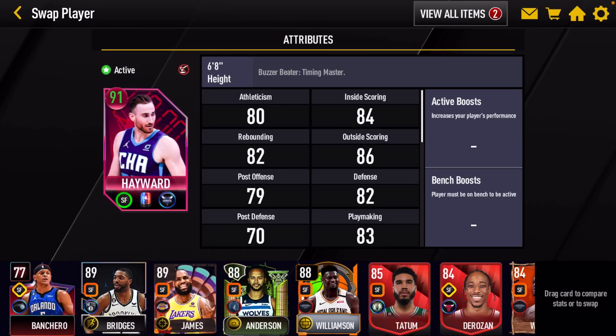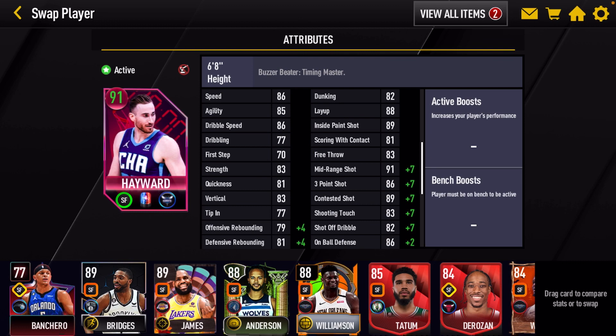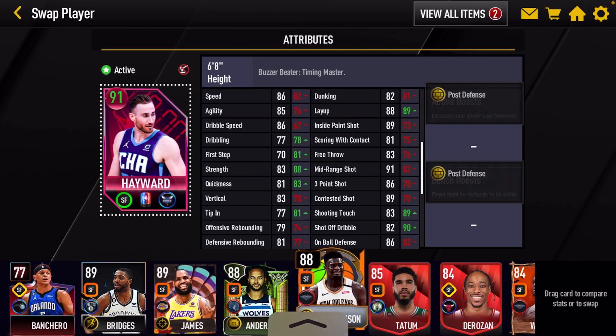That is gameplay with this 90 overall Gordon Hayward. He was definitely a really good card — very, very good card, and he definitely did good in game. His stats are decent, he's definitely a very good card. Happy I was able to use him for the first time. I want to keep doing gameplay with players I've never used before. Let me know down in the comments if you guys have this card and if you guys rock with him. Leave a like, don't forget to subscribe, smash that like button, don't forget to turn on post notifications so you always get notified whenever a new video drops. I will see you guys in the next one — peace, your boy is out.